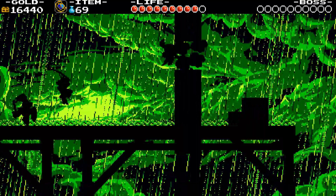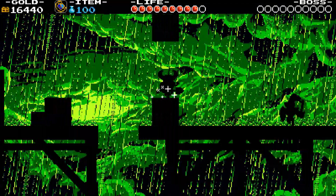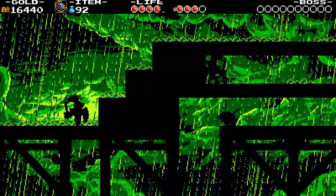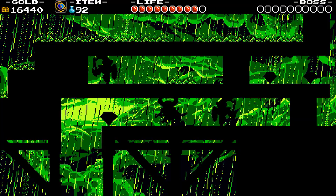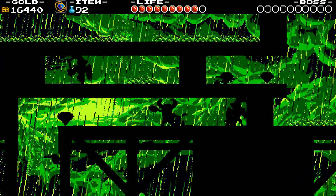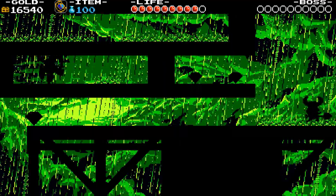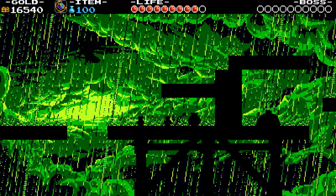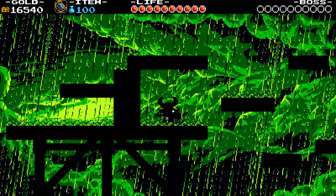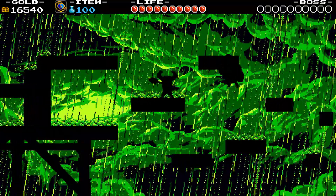Destroy the wall. Where the rain isn't falling there is a path downward. Rain is your friend again. To the right, use the rain splatter to tell which of the plants aren't safe.